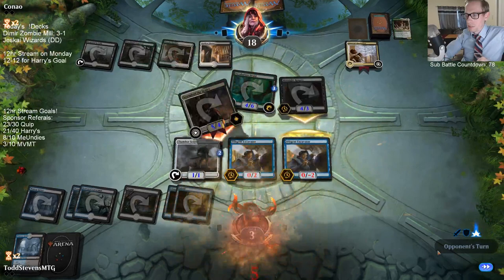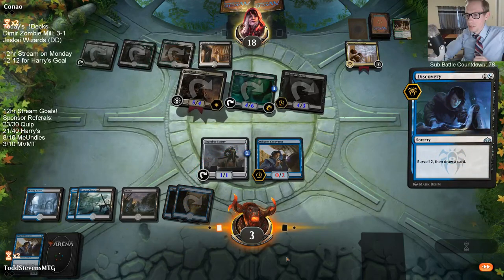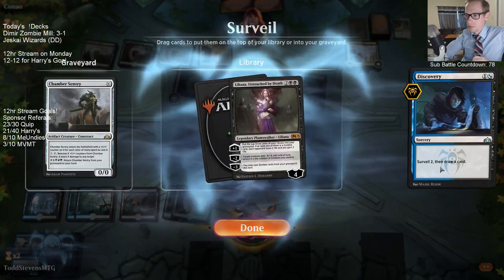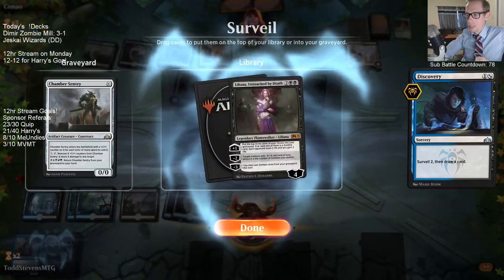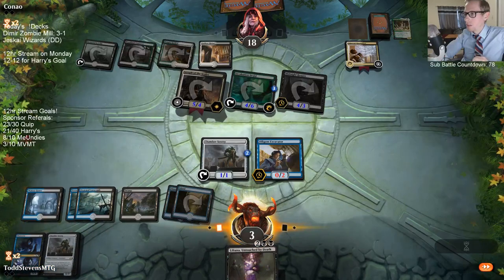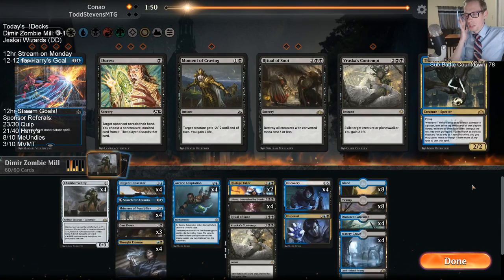The problem is we're dead next turn to the Seraph. If we draw Vraska's Contempt that doesn't help us — we already used Contempt and I only have the one. What can I actually draw — like a Cast Down to survive one turn? Then we're just dead the next turn anyway. There's nothing I can actually draw in my deck, so I'm not going to show my opponent any more cards or put anything in the graveyard. Thankfully we didn't show our opponent Arcane Adaptation, so they're likely not going to bring in enchantment removal.